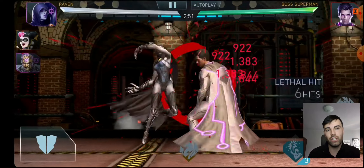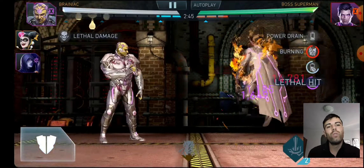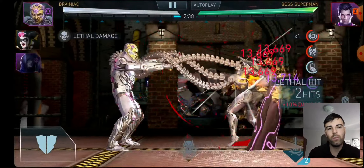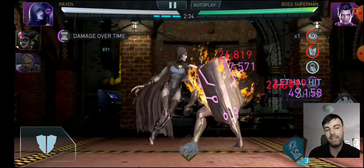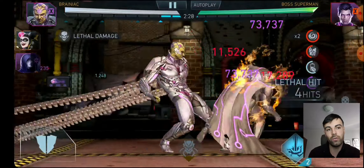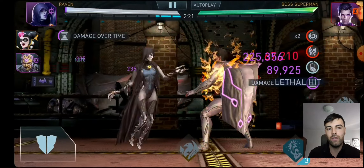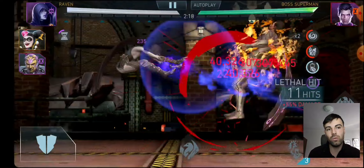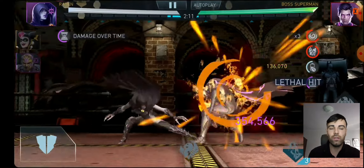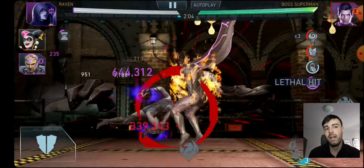The artifact I'm using on Raven is Beta Club at level 10. Brainiac is six stars and has Sword of Sin to cut down the defense from Boss Superman, because he has around 80% defense. You either need Classic Superman or Sword of Sin to stand a chance. At the beginning of the match, the strategy is to cycle between Raven's darkness and Brainiac's special ones to build up damage and inflict the DOT from Beta Club.